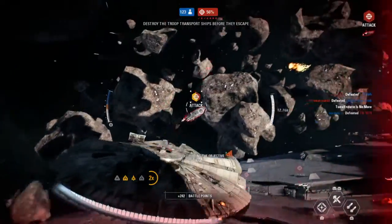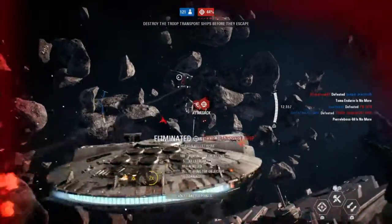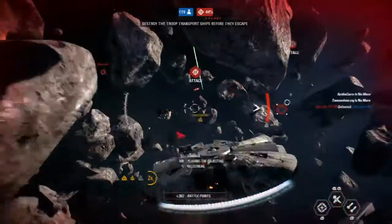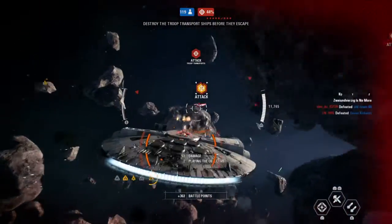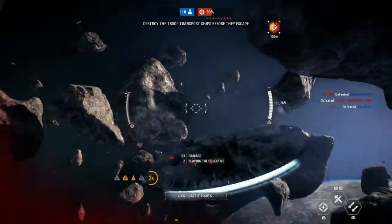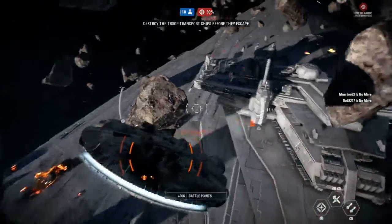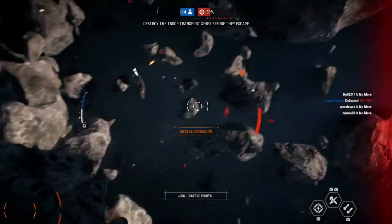First Order transport ships leaving the hangar. We're hit! Enemy troop transport's attempting a getaway. Nothing to it.